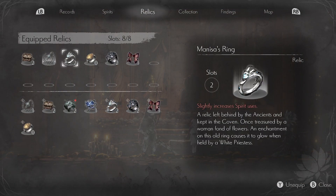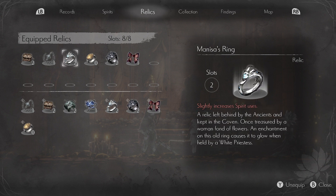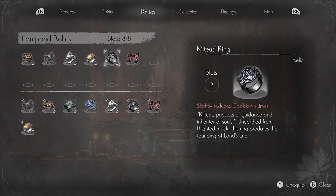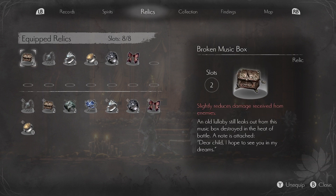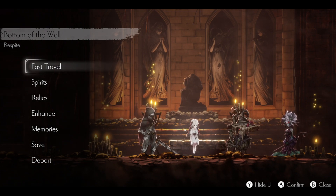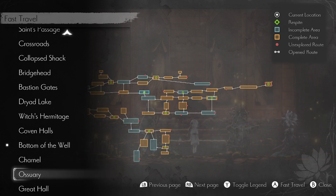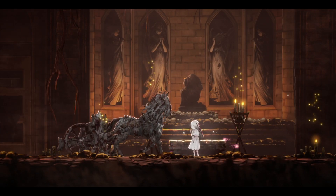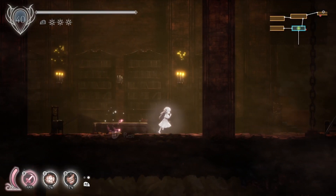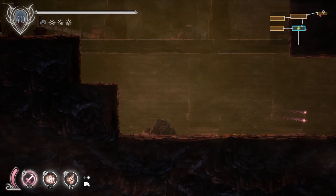Do I want the Giant's Ring more than something? The Giant's Ring takes two slots. It would have to be instead of something like this — slightly increases spirit uses, slightly reduces cooldown times, and reduces damage received by enemies. I think I'm good, I'm not going to wear the Giant's Ring. I say we go to here again and go right in this room, or right in the room below it. Going right in this room is the easiest thing to try first — we just never walked this way.